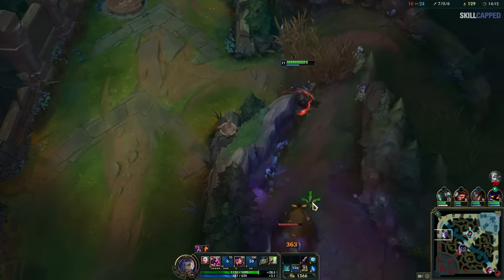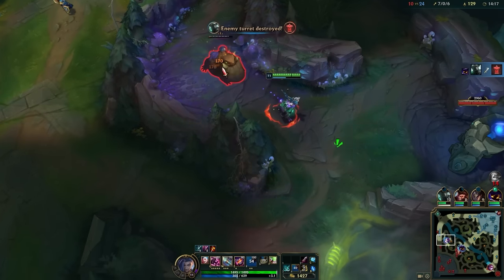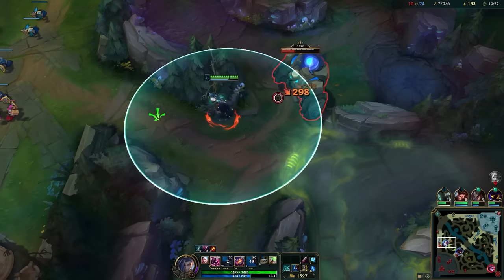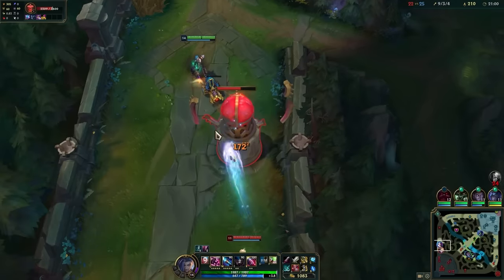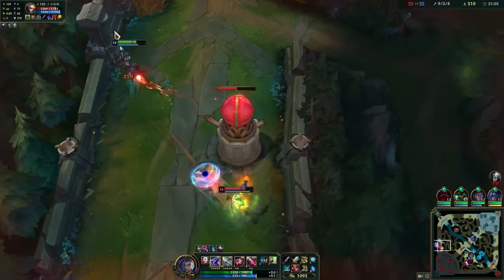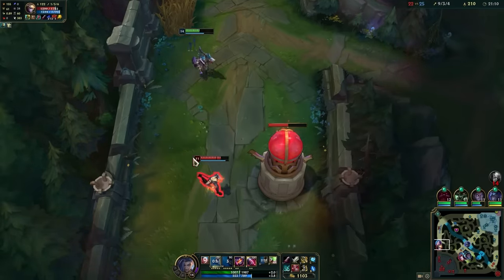After the lane phase is over, you have just one goal in mind: farm. You're a hyperscaling champion and should be trying to acquire every resource on the map to get to your items as quickly as possible. But this doesn't mean you don't have any pressure — although you're not actively looking for fights as Jinx, by simply pressuring lanes and towers, you're forcing the enemy team to respond to you.